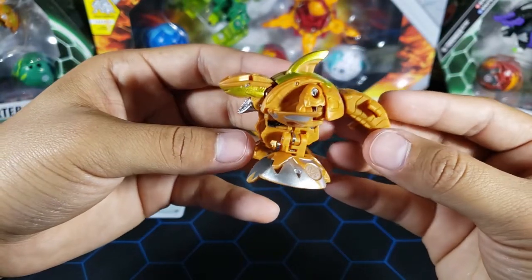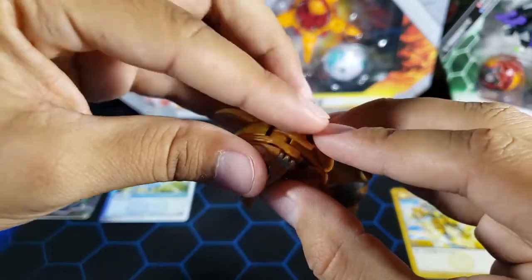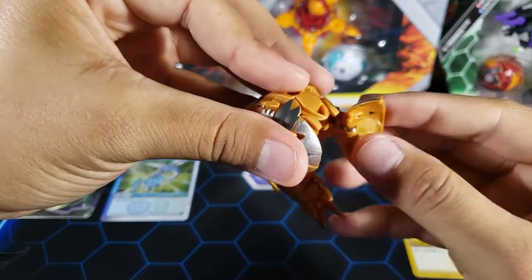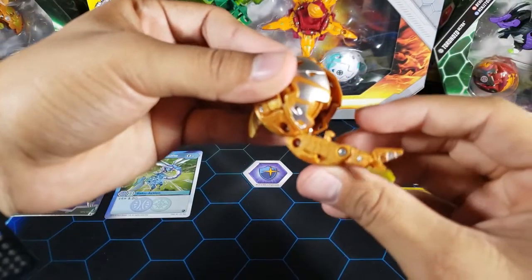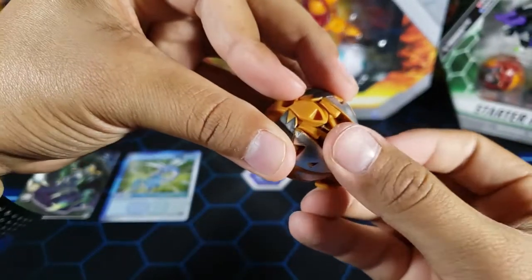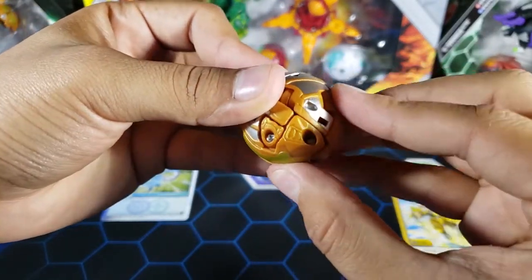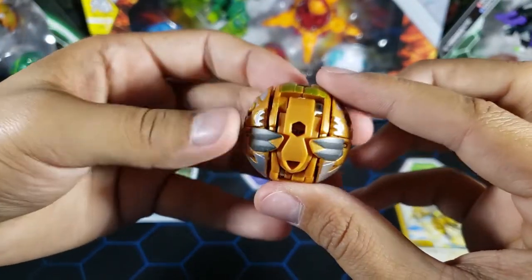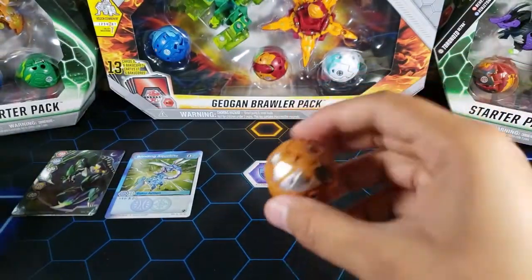Now, how do we close this Bakugan? First, put the head down, then the arms up. Hold everything with one hand, then put one foot up and then the other, and hold everything still. Then lock it up and close it with the tail — put the tail up and make sure these two parts go inside that little hole. That locks everything good, then finish with the last part. It has a lot of parts but it's actually not too difficult to close, and it looks pretty cool.